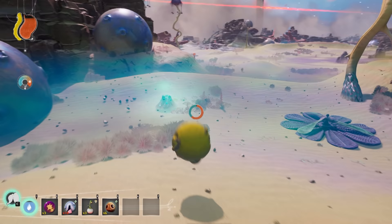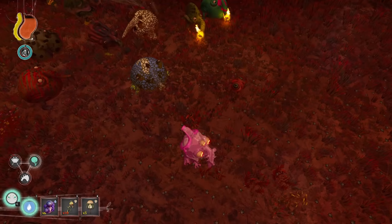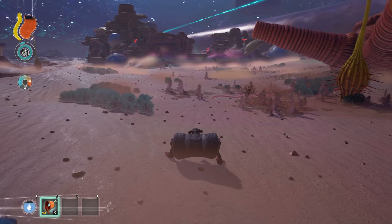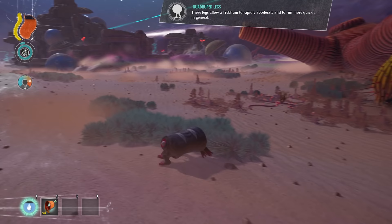Next we have the Desert. The Tetra Crab is a four-legged crab creature that wanders the Desert and Corrupted Plains biomes. Trebom that eat the Tetra Crab gain the quadruped legs mutation and 30 HP.